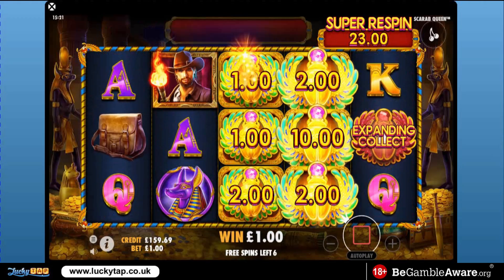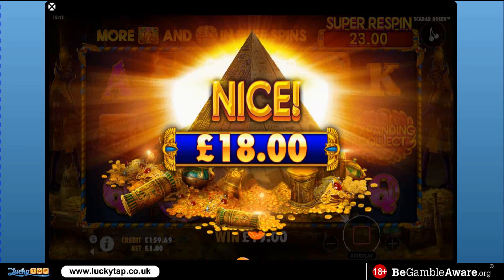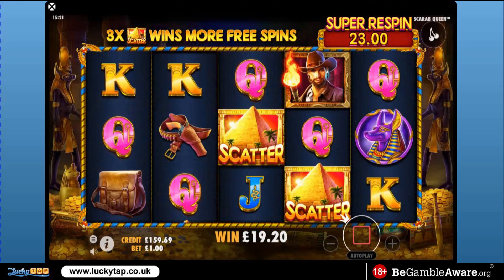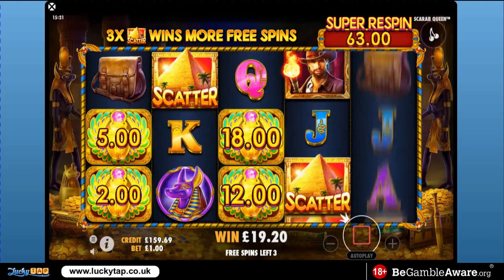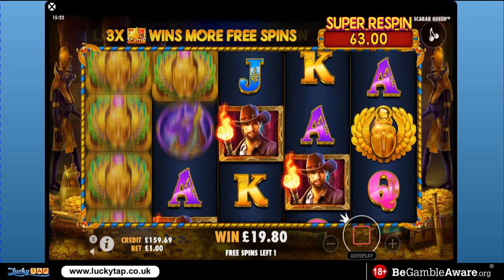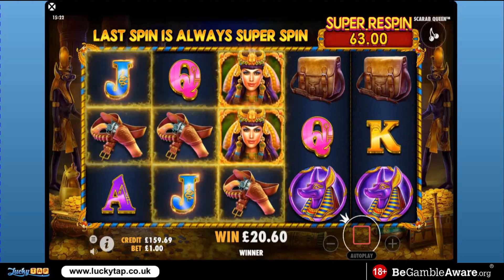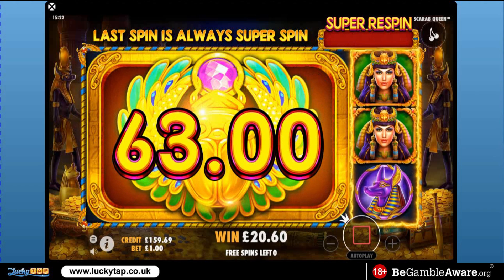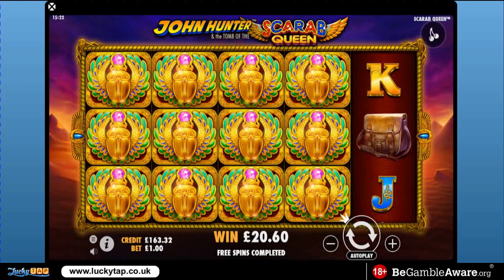Expand and collect — a little bit of Scarab Queen. Don't mind me a little bit of Fish Frenzy and Pirate Frenzy as well. Can you give us a win on the way out? No — we're gonna need the super respin. 63x in there, we definitely need it on a day like this. Scarab didn't even show up. So 20x from Scarab Queen.